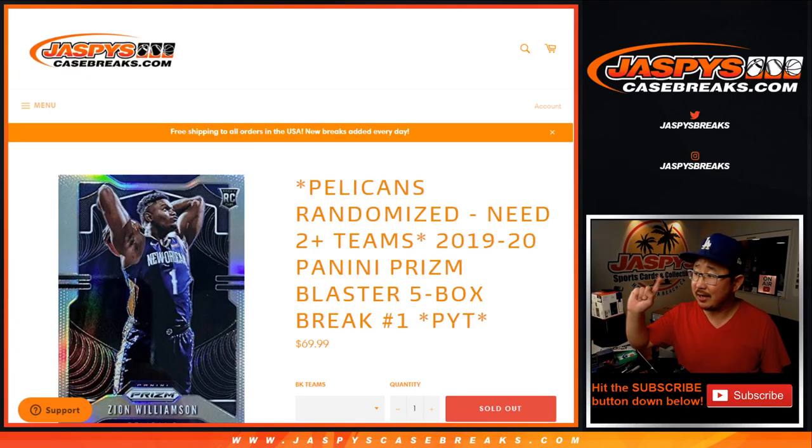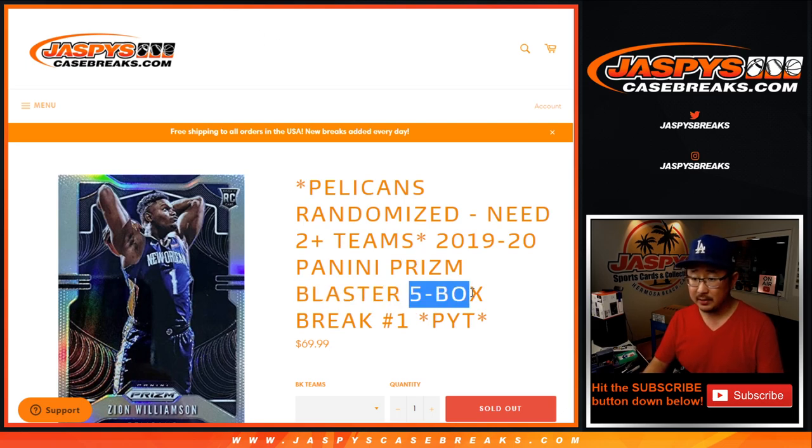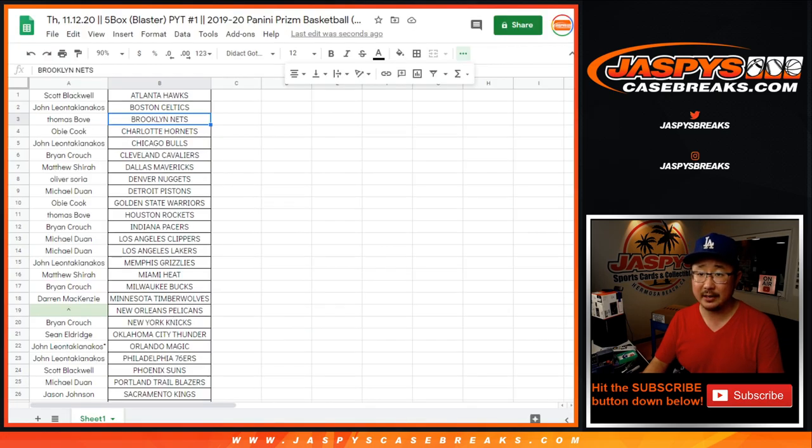Hi everyone, Joe for JaspiesCaseBreaks.com coming at you with 2019-2020 Panini Prizm Basketball Blaster Edition, 5 boxes, pick your team, number 1 from JaspiesCaseBreaks.com.